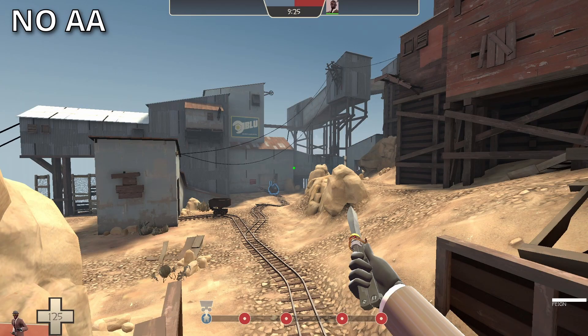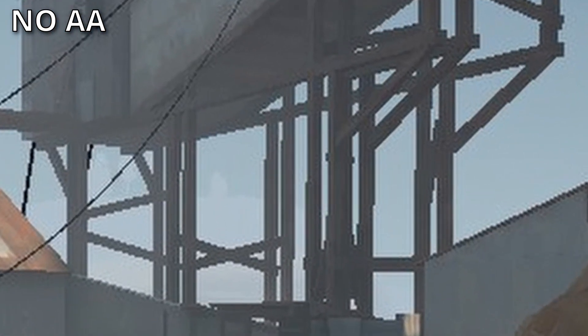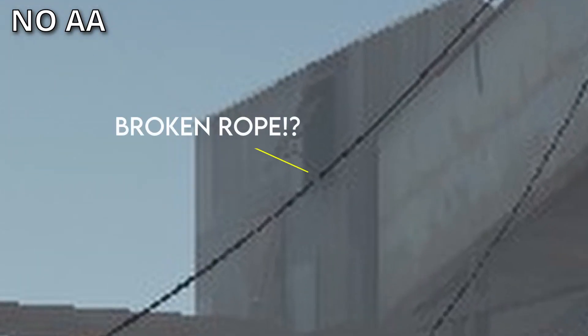This spot in Upward can show the effects of anti-aliasing quite nicely. Notice how in the raw no-AA image, the wooden beams look quite jarring, as it is very aliased. These two beams in particular even look like distant stairs. The ropes look pixelated, and there's a spot where it even breaks up into two parts. Truly horrifying, right?